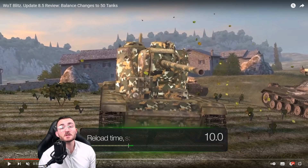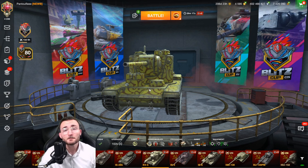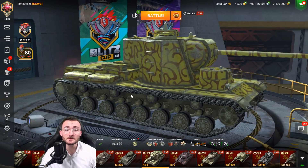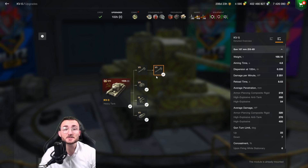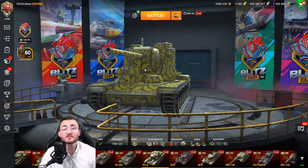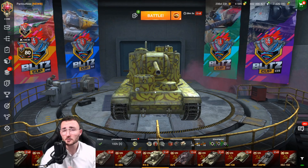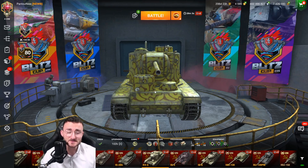Wargaming did not stop here because with the latest gun, the one that penetrates quite a lot, they reduced the aim time and the reload time a little bit, sitting now at 10.0 seconds. Trust me, it's going to make a huge difference because now not only do you get a tank that is really packing some serious DPM and great penetration, you also have just the big Russian tank like it was intended — you are here to brawl, shoot, and push forward.